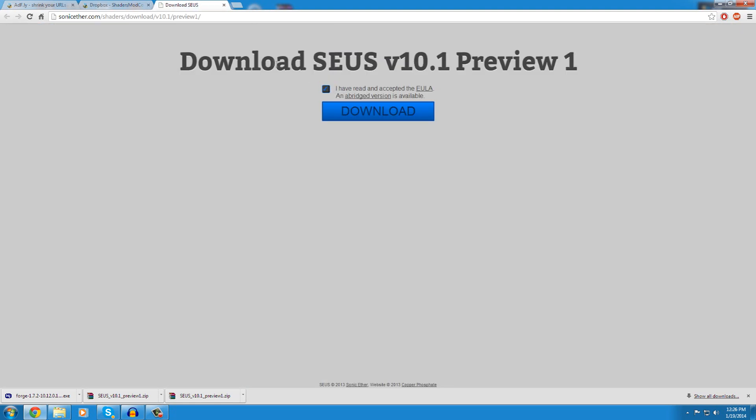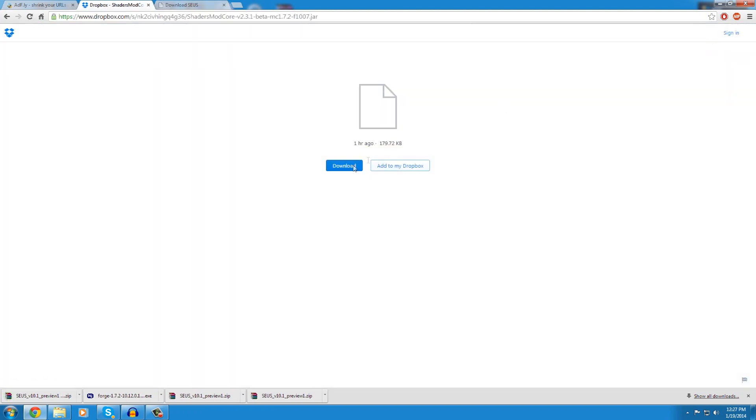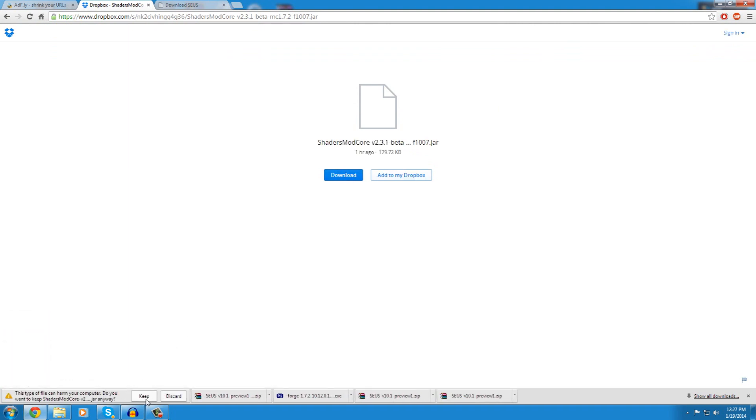The last download we need is the shader pack, which is the SEUS version 10.1 preview one. It's still in beta and not fully released yet.